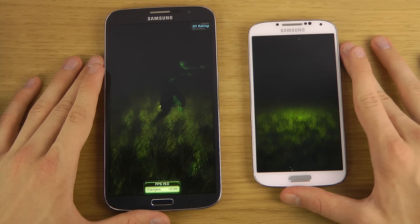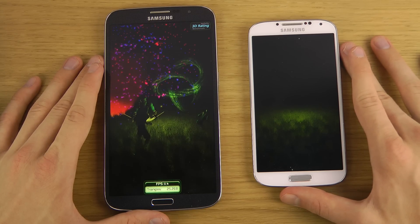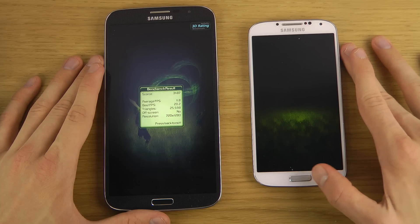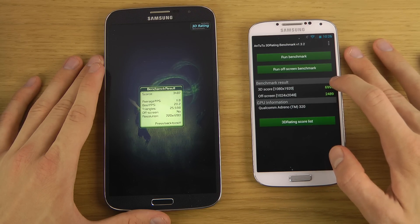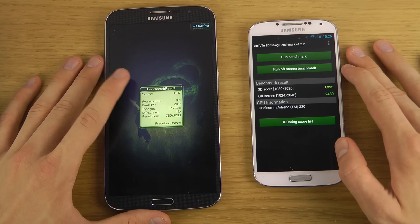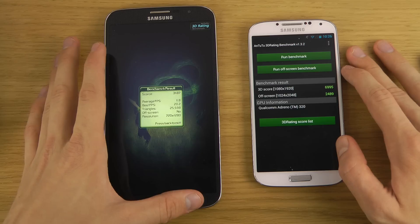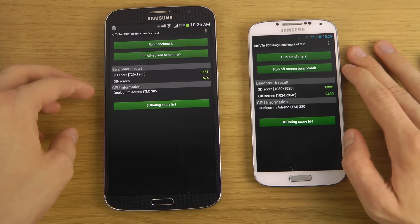These benchmarks are being run in different resolutions — pretty sure the Mega runs at 720p and the S4 at 1080p, which could make it a little harder on the S4. We got a score of 6995 on the S4 and 3487 on the Mega, so you can really see a difference — though that's mainly because the GPU isn't super bad on the Mega.